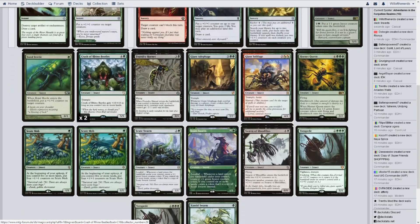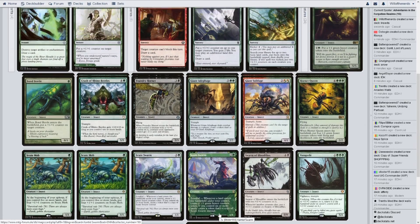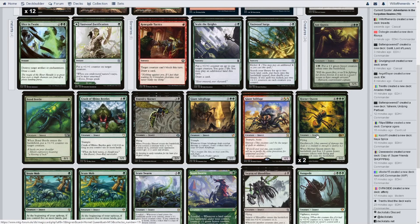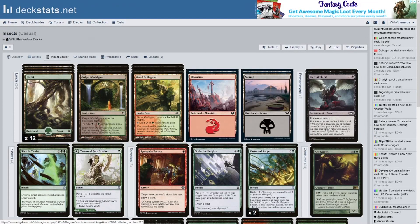My big creatures that have trample would benefit from it. I don't have a whole lot of flying — Hornet Queen is what's gonna do most of the flying here, so I'm probably gonna have to put a Plummet in here to help deal with flying threats.